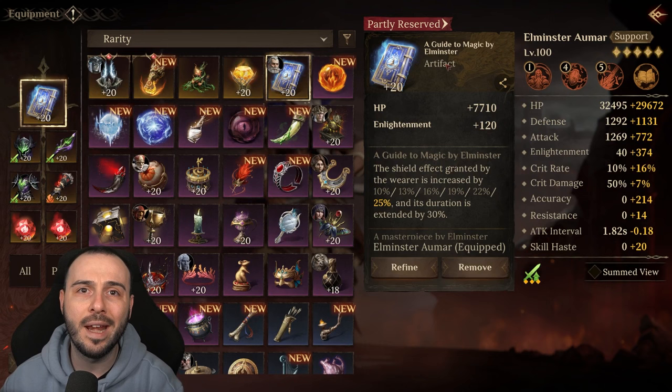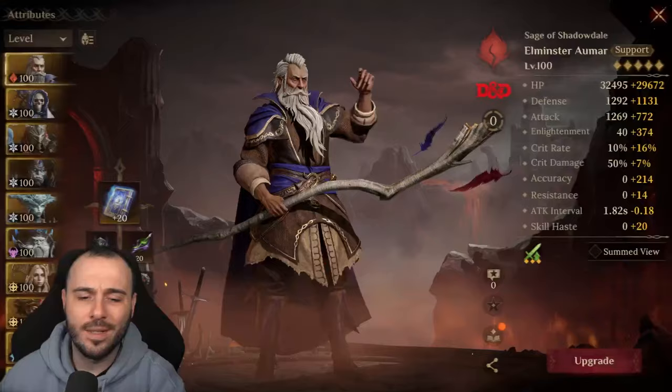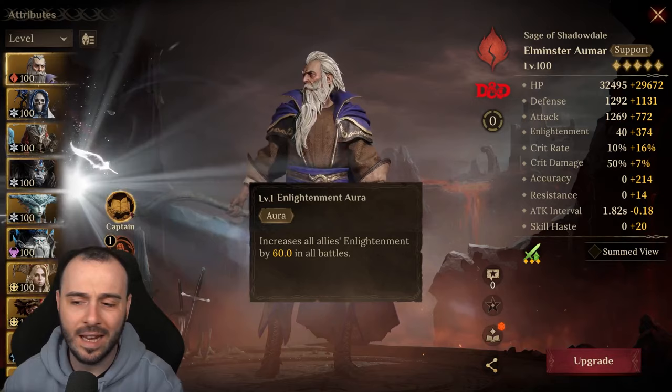This artifact doesn't only work on Elminster — you can use it on any other champion: Adolphus, Nathaniel, etc. Now if you're not very familiar with Elminster Aumar, he has a pretty weird passive, but we'll get to that in a second. The aura increases all allies' enlightenment by 60%. The passive gives him resistance.